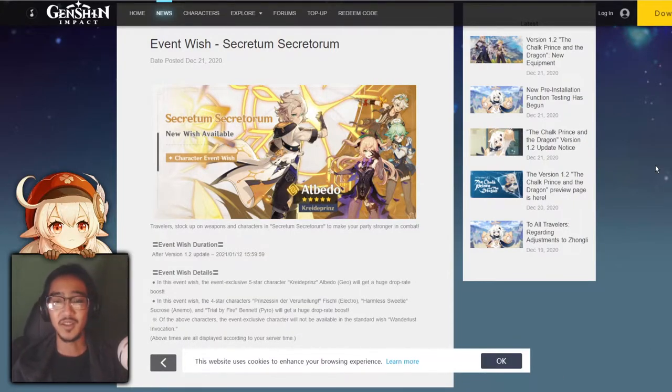Now firstly, you guys already know we got the Albedo banner. It's going to have Bennett, Sucrose, Fischl, and Albedo of course. The banner is going to last until January 12th, 2021. Just to run it down quickly, should you guys pull for this banner? The real question is, do you have a good utility and sub-DPS slot? If you do, then you probably won't need this.